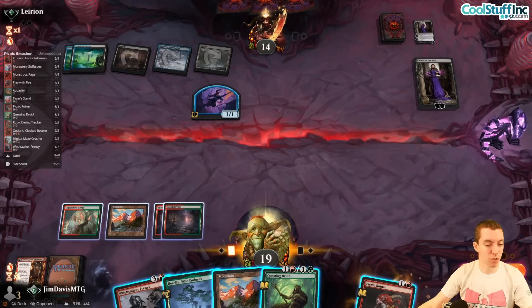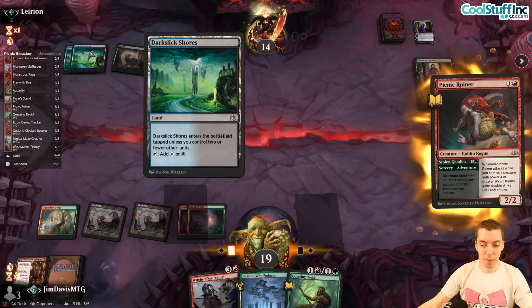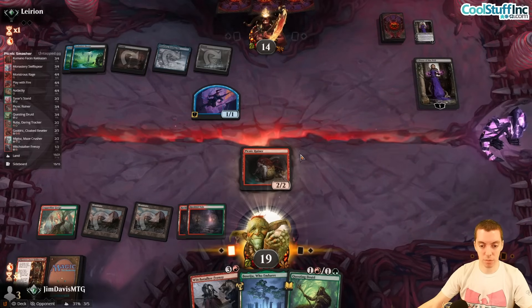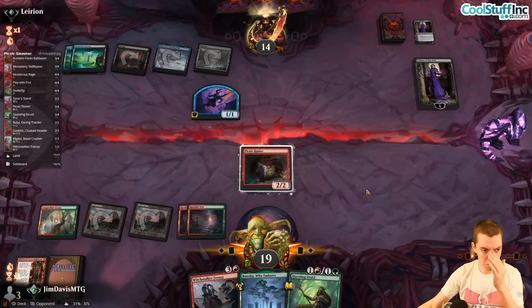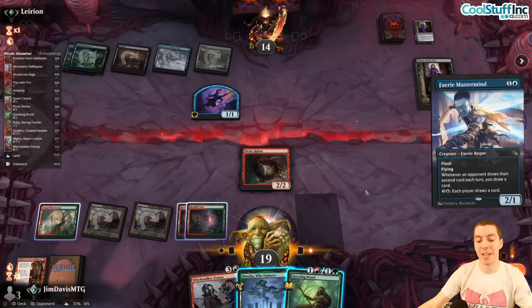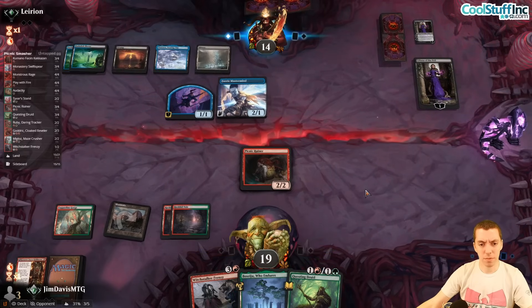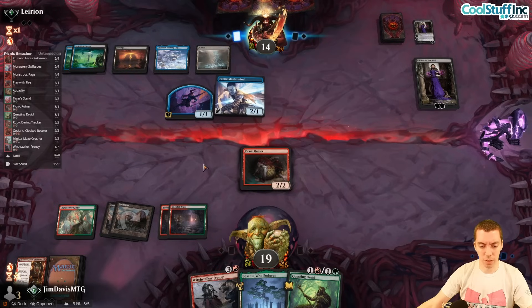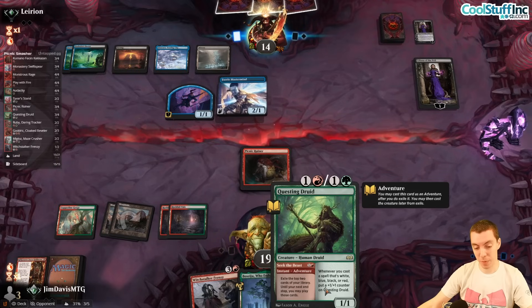Play land, play Ruiner — they could have Make Disappear but we'll see. Just say go. They have another Go for the Throat and a Faerie Mastermind. Sizing-wise that's not great. We're looking for a pretty big Seek the Beast hit, and also hoping they don't make a Disappear.